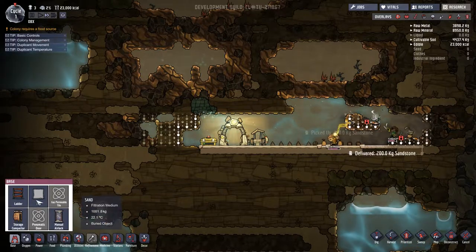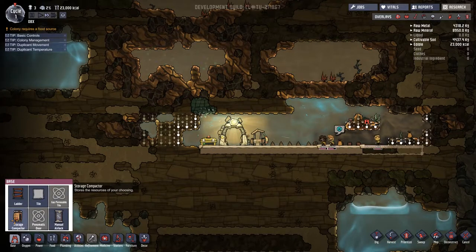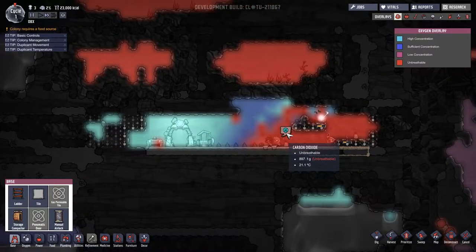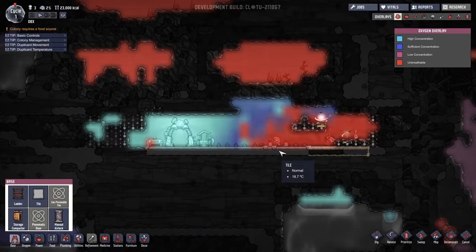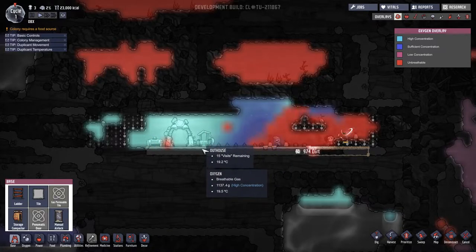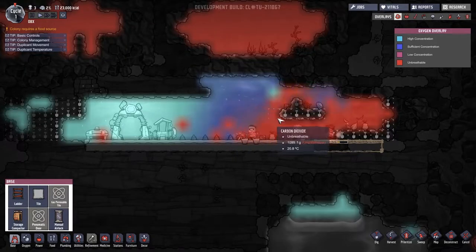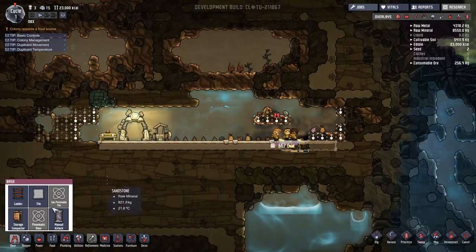I'm going to go ahead and build a storage container. We have a little food container there, but one of them is holding breath and struggling with oxygen. Looking at the oxygen overlay, they're not getting a lot of oxygen over here, so we need to find a way to get oxygen over there.